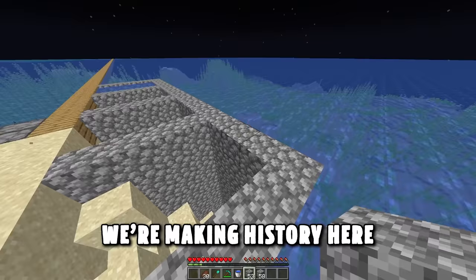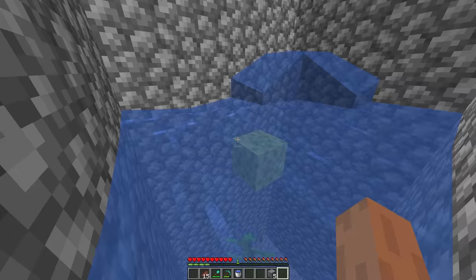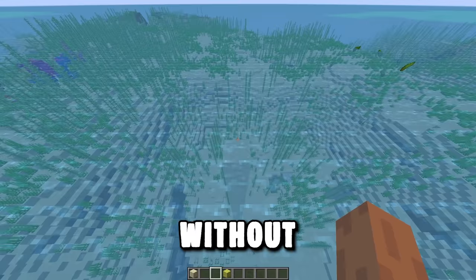It's working, we're making history here. Now that I had a plan, I would slowly start to chip away and drain this ocean block by block. It wasn't the quickest method, but it was effective. By segregating the water like this, it allows the sponge to drain the correct amount of water without the ocean instantly filling it back up again.